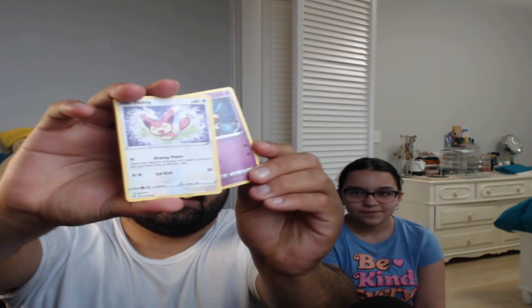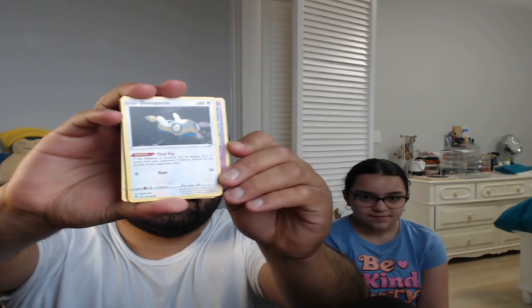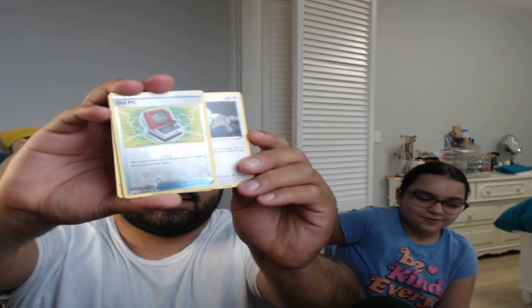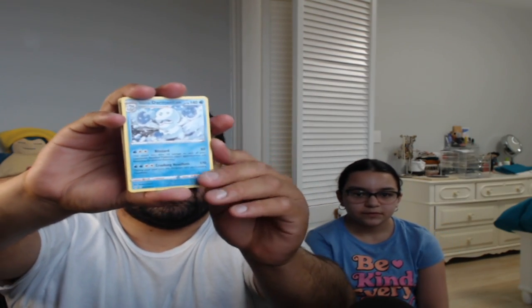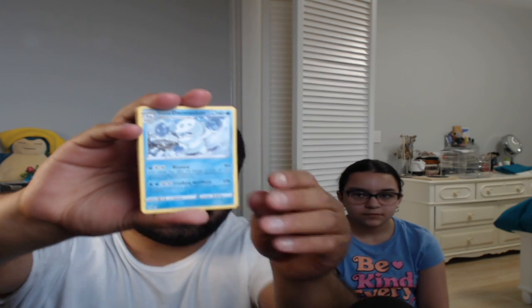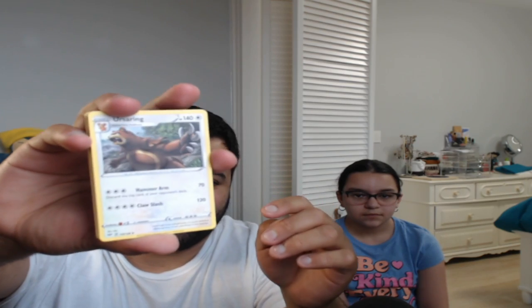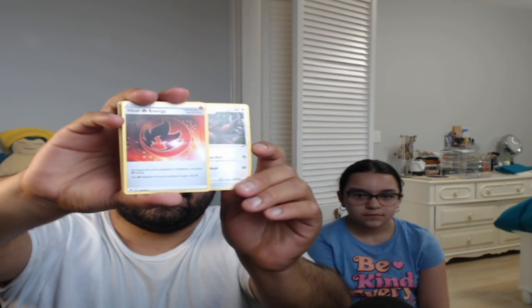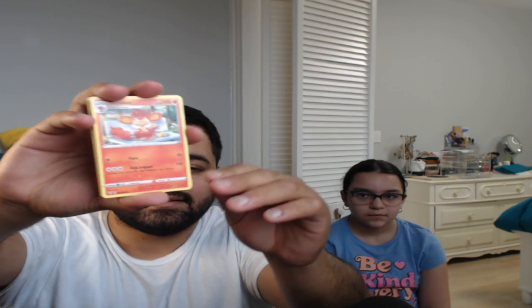All right, cool. Golurk. Got a Skiddy. A Dynamo. A Jigglypuff. A Dunsparce. Old PC. A Klink. Darmanitan. Metal Energy. What is that? An Ursaring and Heat Fire Energy. Okay, not bad. Simisear and back to the Golurk. All right, nice.